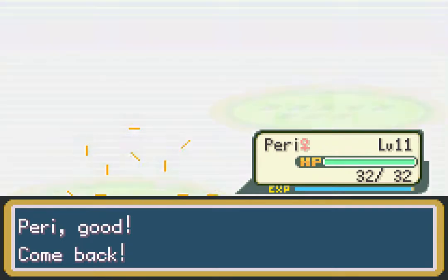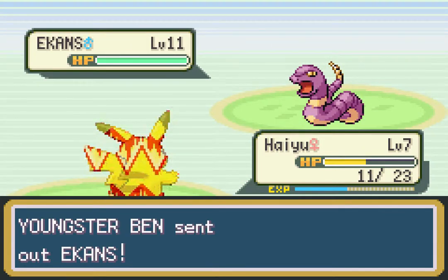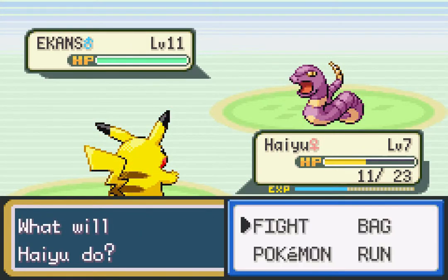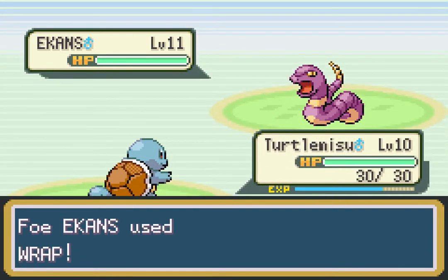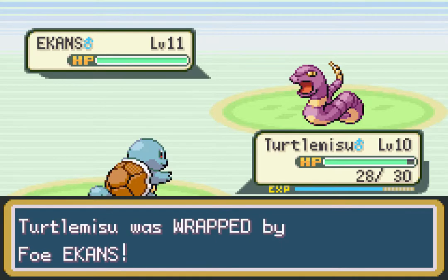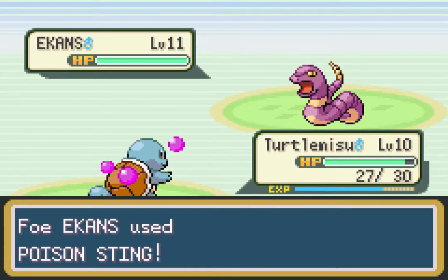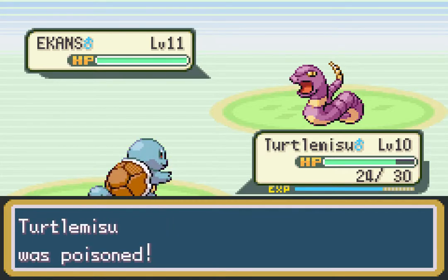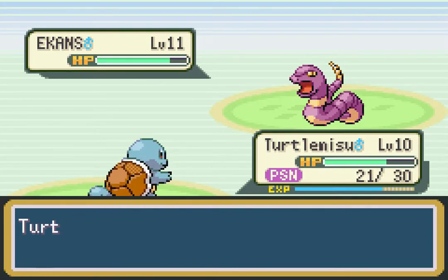Ekans — that's a new Pokemon, and it's going to be pretty tough for my party because Ekans is a Poison type and we didn't get a Butterfree. Hey You, I have no confidence in you at the moment, so Turtle Misu has the best shot with Special Attack. Wrap will do a tiny bit of damage every turn, but now we're also poisoned. Since Wrap isn't a status condition in itself, it can coexist with the poison — this sucks.